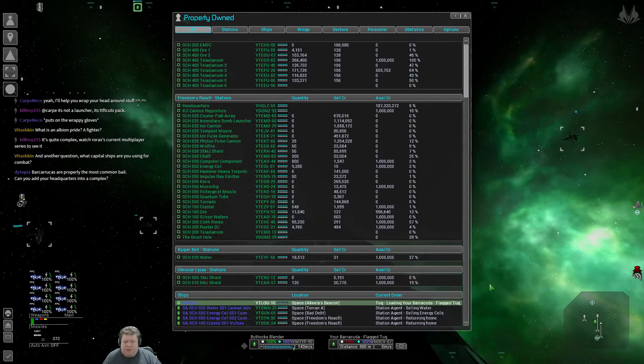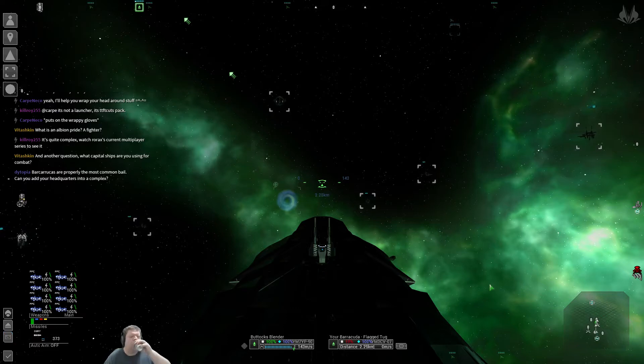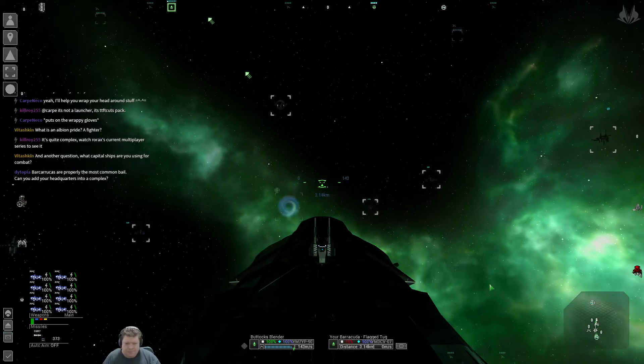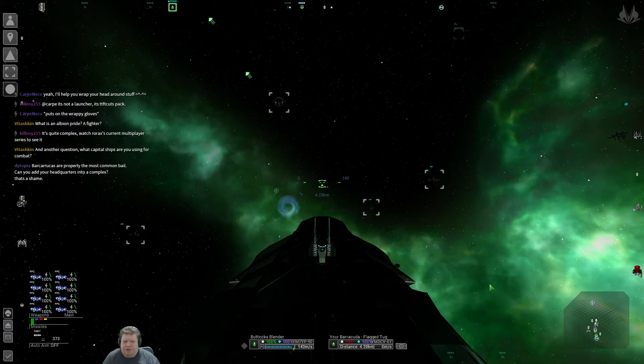In lit cubes, I don't think you can. Actually, I'm not sure you can in the game at all. It's treated like a dock — I don't think you can put docks in complexes. That would actually be really damn funny if you could, though. Welcome to my complex — it manufactures everything!